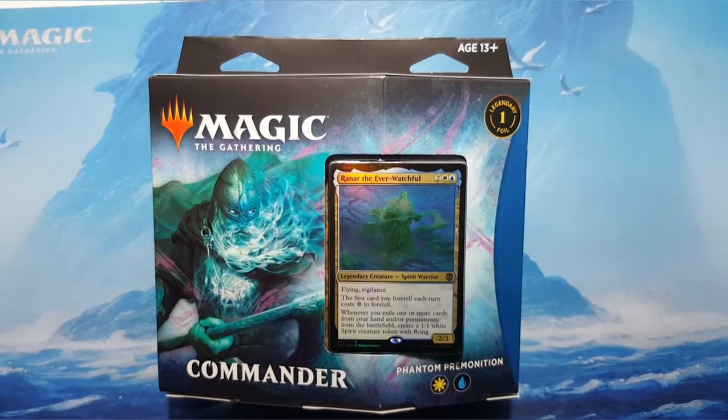Hey everybody, it's Dave here at BlueBearsGames. As promised yesterday, today I am going to be continuing the unboxing of the Kaldheim Commander Precons. Yesterday was Elven Empire and today's video is the blue-white or Azorius version called Phantom Premonition. Nothing like a good alliteration to go with your pre-cons — EE for Elven Empire, PP for Phantom Premonition.